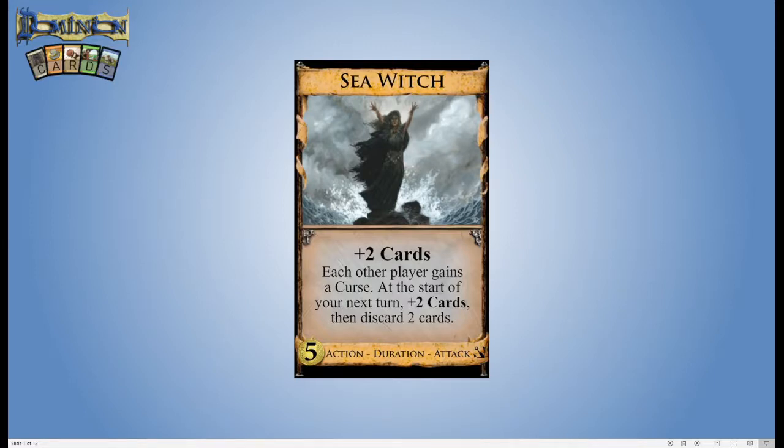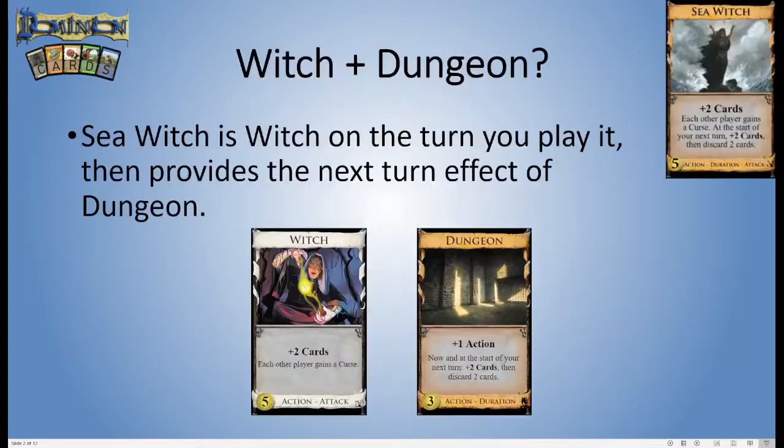Today we're looking at Sea Witch. This is a five-cost action, duration, and attack card from second edition Seaside. It says: plus two cards, each other player gains a curse. At the start of your next turn, plus two cards, then discard two cards. So this clearly is Witch on the turn that you play it — the first two sentences are literally exactly the same — and then it has the duration effect of Dungeon stapled onto it.